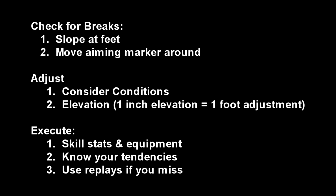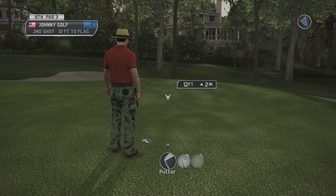Finally, you want to execute. Go into your skills and make sure your putting stats are up. Pick the best putter you can and know your tendencies — if you tend to have a fast putter speed, maybe do a short putting stroke. And use replays if you miss, as this can give you a clue on the read for your comeback putt.